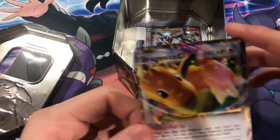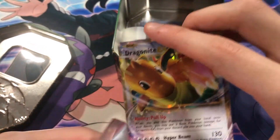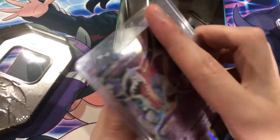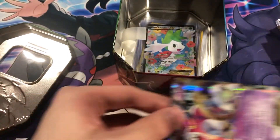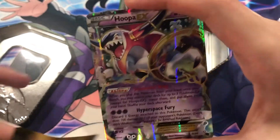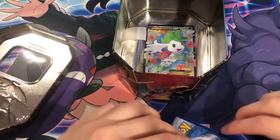Dragonite EX — cool! Lopunny EX with a Hoopa EX. I think there was a Hoopa promo but this one isn't it. Let's take a look at Hoopa first. I have to pull out those Zacian and Zamazenta sleeves. These cards took up like a whole pack of sleeves — I opened up a brand new pack of sleeves just for these cards and it took up the whole pack. That was crazy.